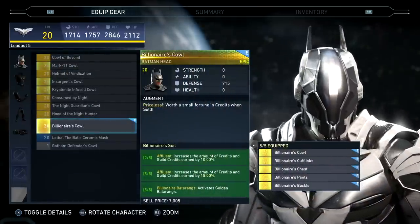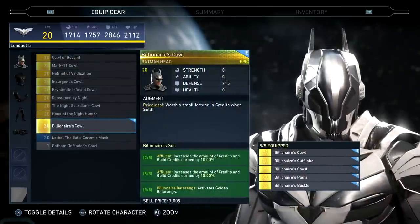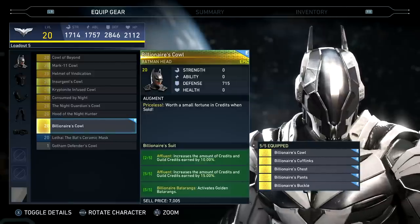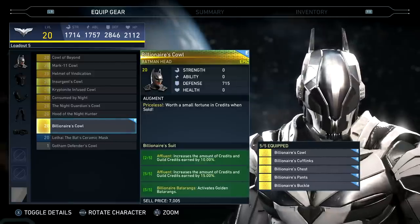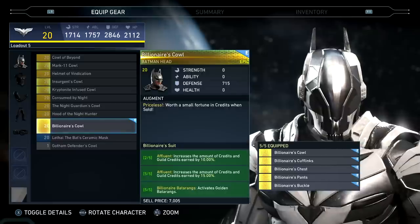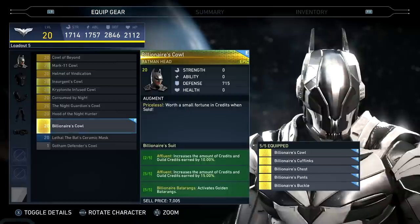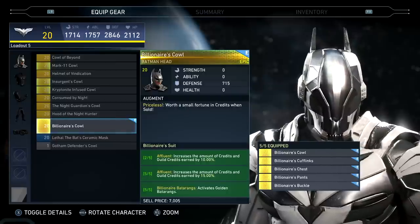Let's check out what we get when we equip all five pieces. At two out of five — Affluent — you get a ten percent increase in credits and guild credits earned. At five out of five, fifteen percent more. And then there are the Golden Batarangs, which we'll check out in a second just to show you what they look like.